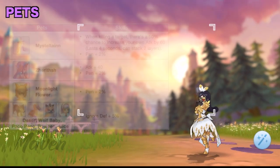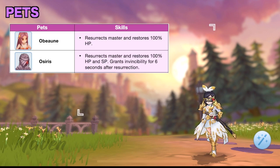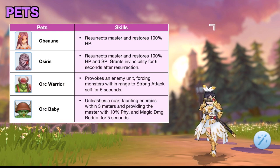And for pets, these are the ones that can improve your damage output. However, you may also use pets that can resurrect such as Ubun and Osiris, or pets that can taunt enemies such as Orc Warrior and Orc Baby.